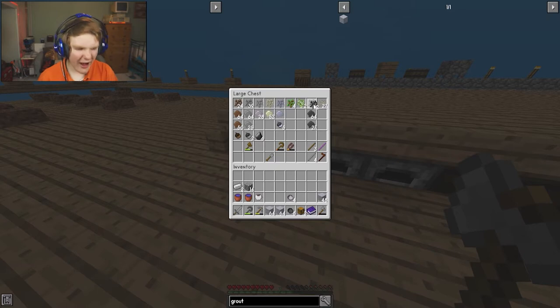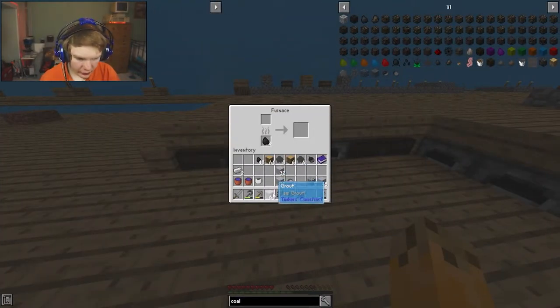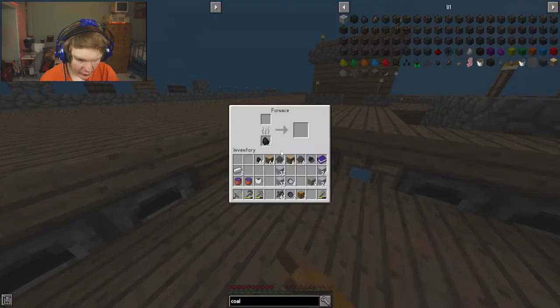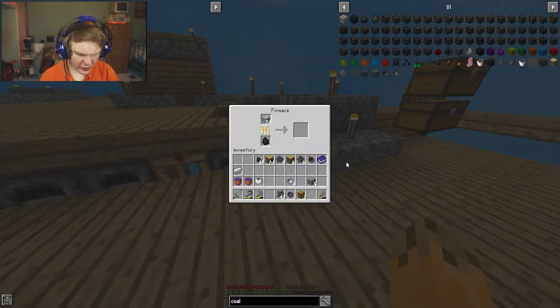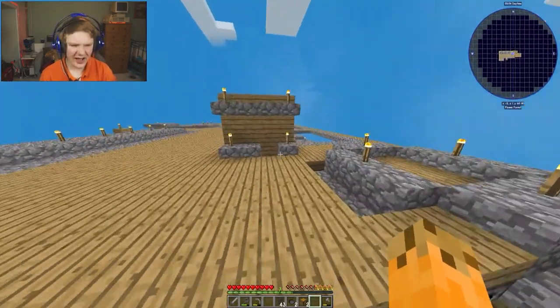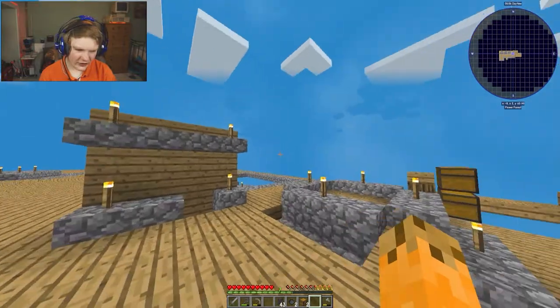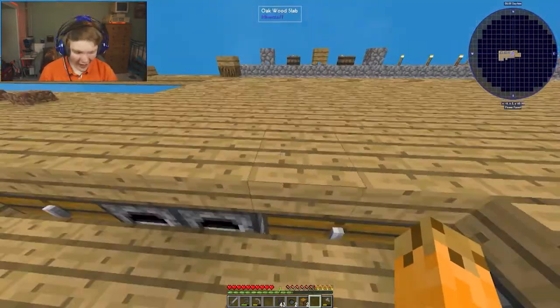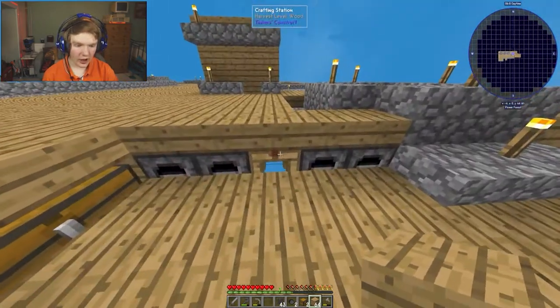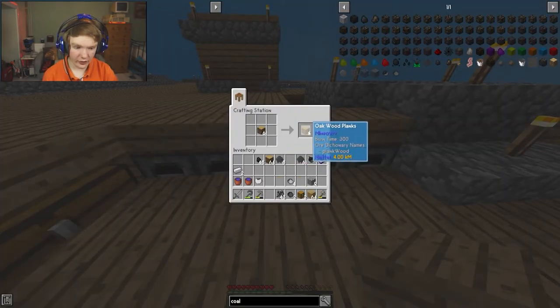I just realized we also need coal. We split this groot and let it smelt down into something we'll need shortly - it's going to fill all of these spots. While that's happening, let's grab a lot of wood.